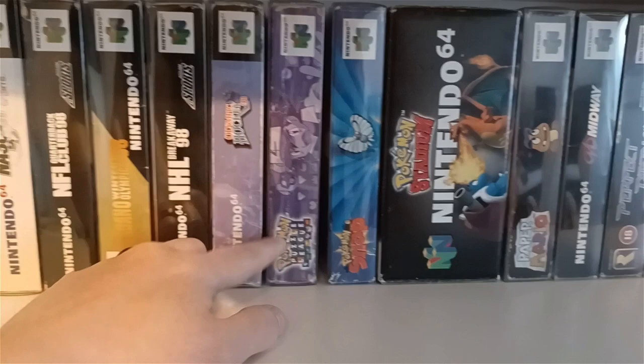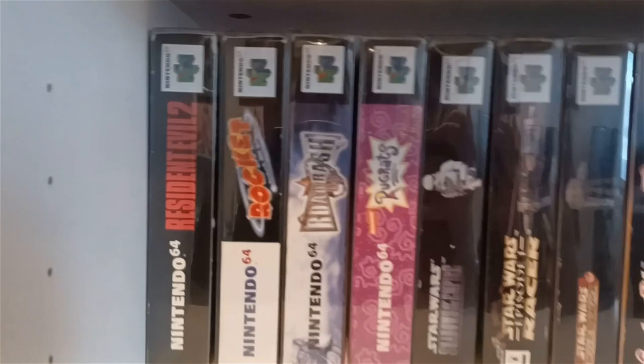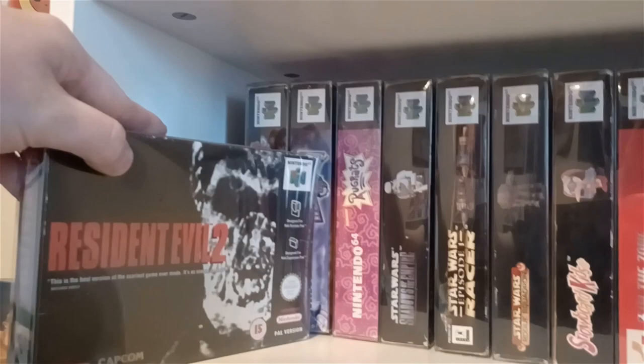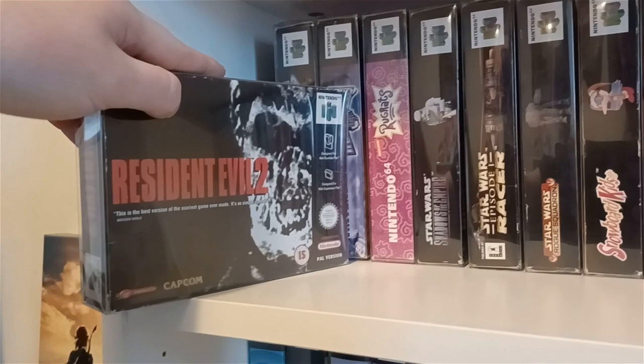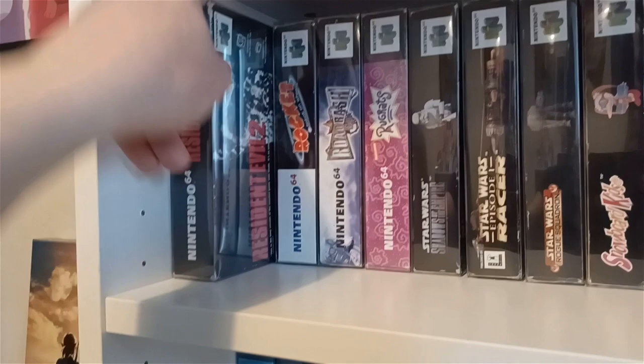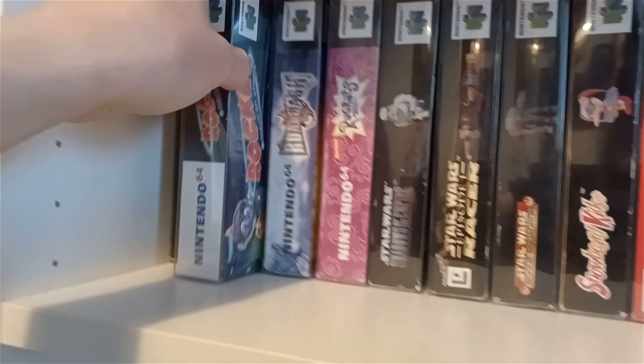A load of racing games — NASCAR, NASCAR 99 — and then we have Resident Evil 2, my partner's favorite N64 game. The cartridge was actually quite different — really heavy, with a different interior to free up space since it's such a large game. I think there was also an added feature for the N64 version where you could play as Tofu. We also have Rocket: Robot on Wheels.